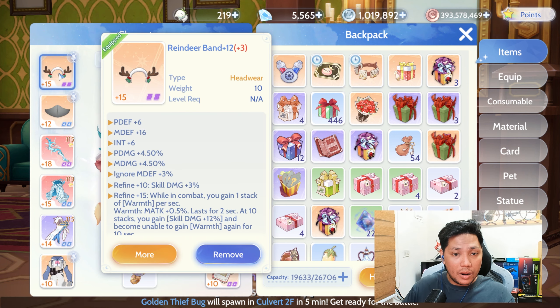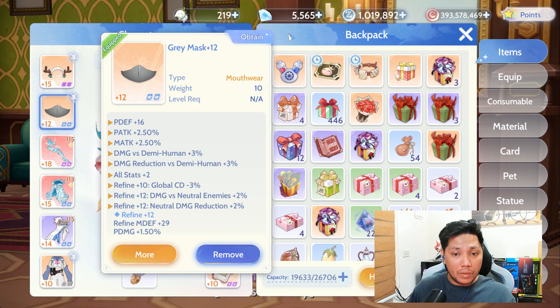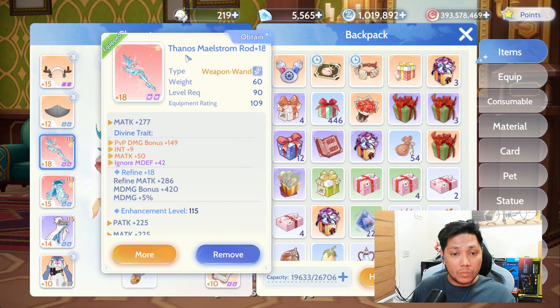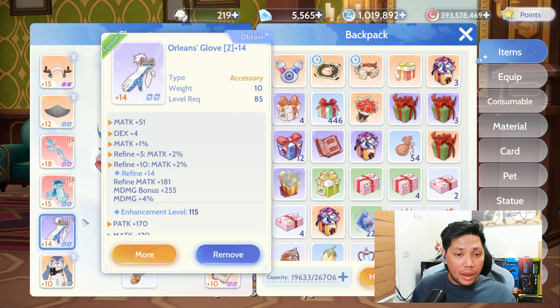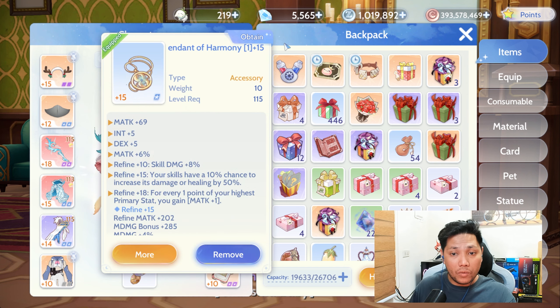For weapons and armors: for the headgear, I'm using the Reindeer Band. For the facewear, I'm using the Stylish Glasses. For the mouthwear, I'm using the Gray Mask. For the armor, I'm using the MOM build. For the weapon, I'm using the Thanos Maelstrom build. For the shield, I'm also using the Book of Lies. For accessories, I'm using the Orleans Glove and the Pendant of Harmony.